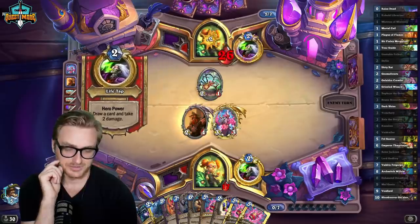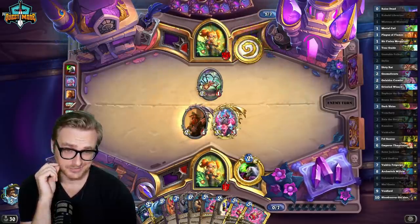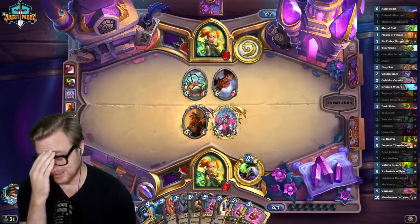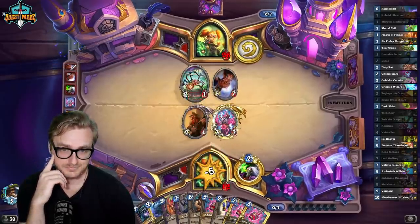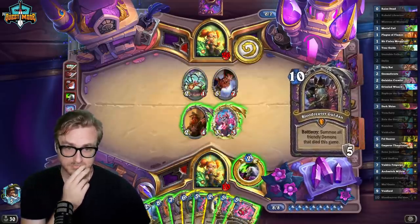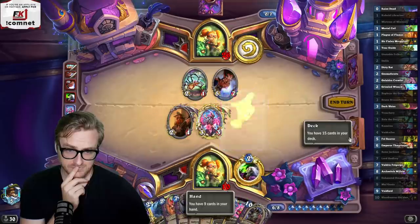Discarding Doomguard is just rough. They discarded Doomguard and the Tiny Knight, which were kind of their important win conditions. Oh my god, they did it again. Rip Karen.